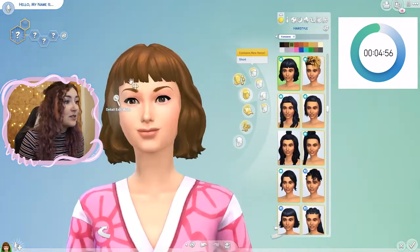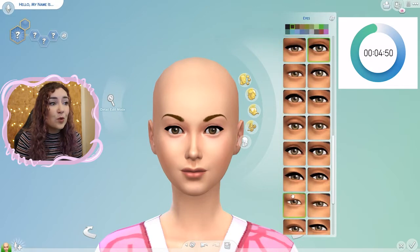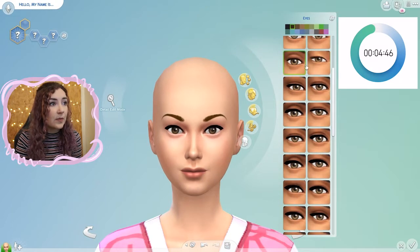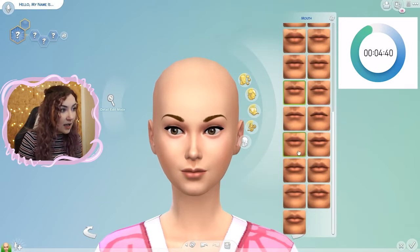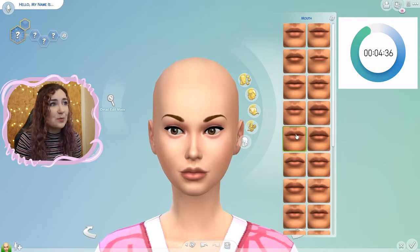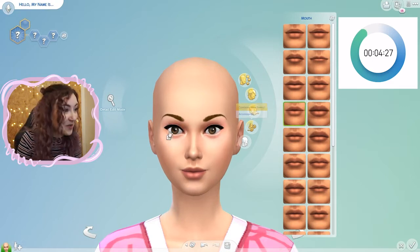Okay, here we are. Here's our Sim — she's really cute. I love her hair, very cute. That must be a new hair. Okay, so we're just going to change a few small, minor things. I quite like her eyes — let's go for these ones, they're cute. And let's change her lips a little bit as well. Then I think we'll just leave it there. Oh God, her lips — why do they all look so weird on her? Oh, that's kind of cute. Maybe. Okay, we'll go on with it.